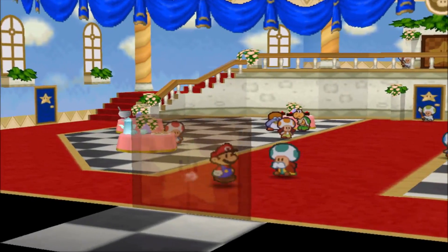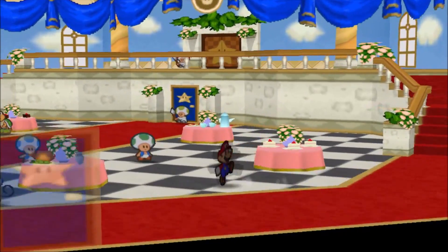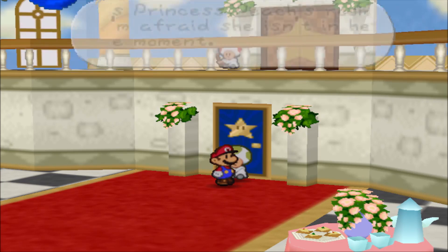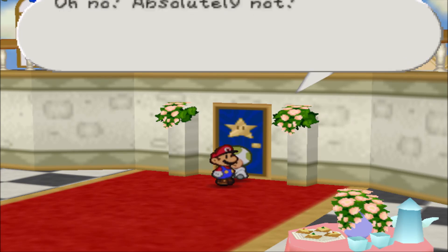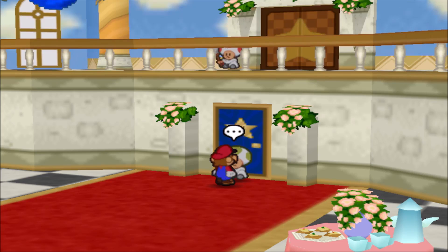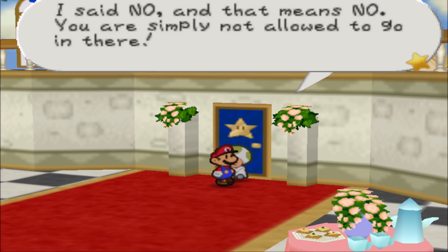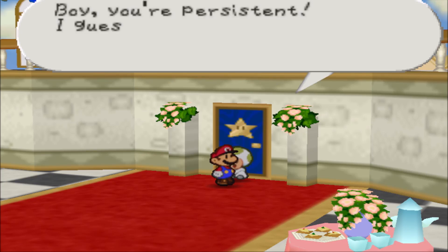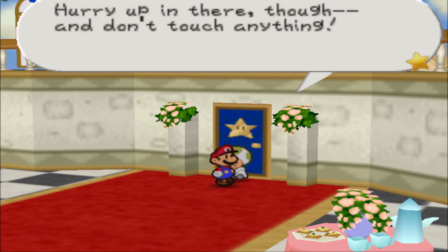We head to the lower floor and find Peach's room. The Toad guard refuses to let us in, saying it's not polite to enter without asking her first. Mario insists he's been here several times. Eventually the guard relents. Inside Peach's room there's a big fireplace with a cozy fire, beautiful dresses that all look the same, cosmetics, and a fluffy bed designed for sweet dreams.